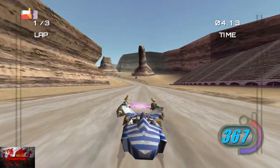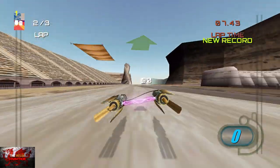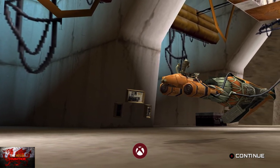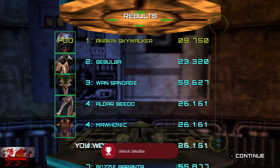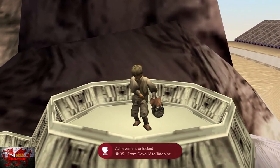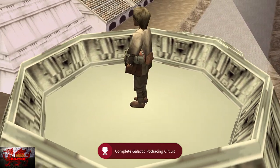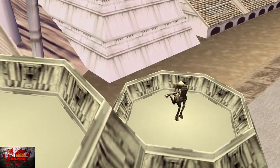Just crack on with absolutely everything you've been doing. After completing those seven races, you'll get two achievements: From Uvo IV to Tatooine, and By Far the Favourite Today — for unlocking Sibalba. So you get those two achievements there.